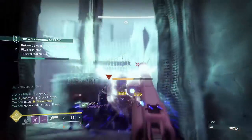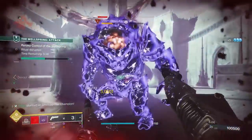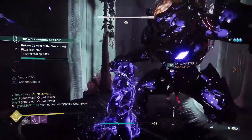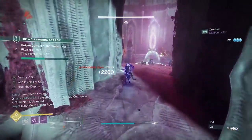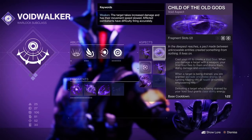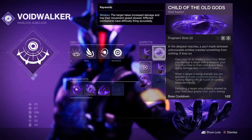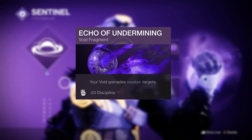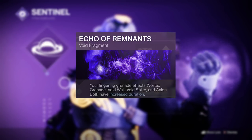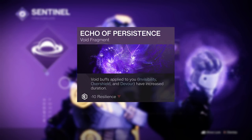Finally, let's look at the best subclass and exotic armour options for each class. Void 3.0 is king right now and you really want to lean into your class ability regen, as that is where all the power and versatility comes from. Invisibility for Hunters and Overshields for Titans will go a long way for survivability, with Warlocks able to create excellent area denial using the Child of the Old Gods aspect and increased grenade damage. The Echo of Undermining applies a 15% weakened debuff to targets, Echo of Remnants makes your vortex grenades last longer, and Echo of Persistence increases the duration of your Overshield and invisibility — probably the best base fragment setup.